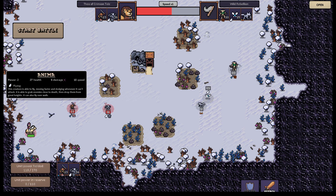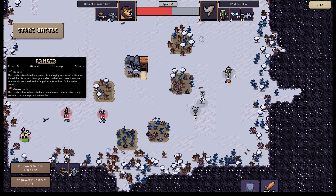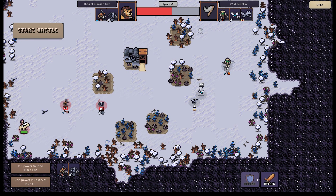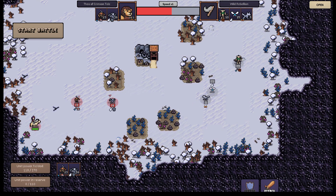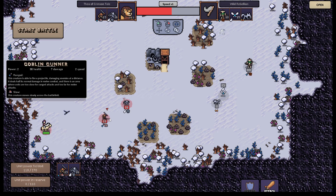Anima — that's the thing I can summon. This creature is able to fly, which makes it move faster, dodge enemies whenever it can't attack. It is able to grab enemies close to death and drop them from great heights. It can also fly over walls. And they have a ranger — Arrow Rain. This creature has a chance to fire a rain of arrows which strikes a larger area, thus damages more enemies. I can choose defense or attack, like a general stance for my guys — I might even want to go defense. We have fairly good ranged power.